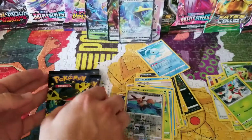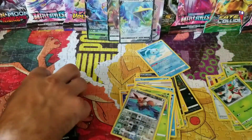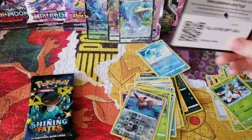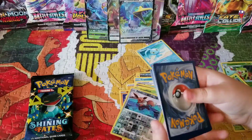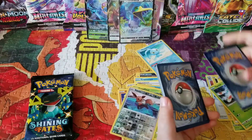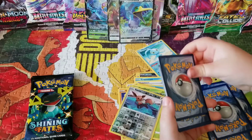You want to do the next pack? Yeah. Which one would you like to do? I like that one — go with that one. Show them the code card. Good job. Let's put that aside. Count: one, two, three, four.